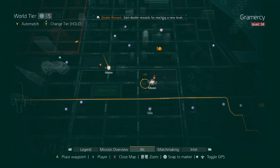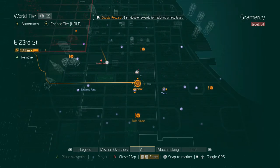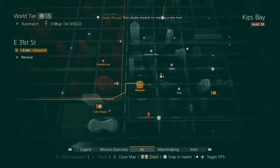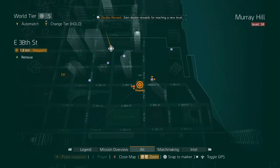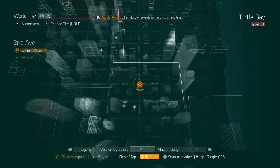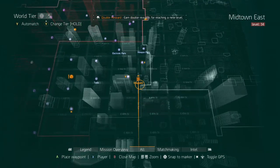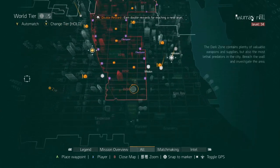Quick travel to the safe house — there's another boss roughly in the U-shape area there. Then quick travel to the next mission, run down the street for another boss. Quick travel to the Dark Zone checkpoint and there's a boss about halfway down the street, then another one further along, then one up a nearby street just off to the left-hand side. And that covers all of the world tier bosses.